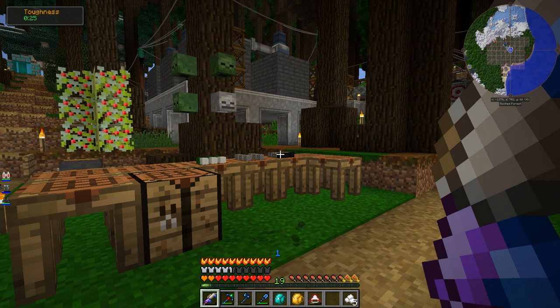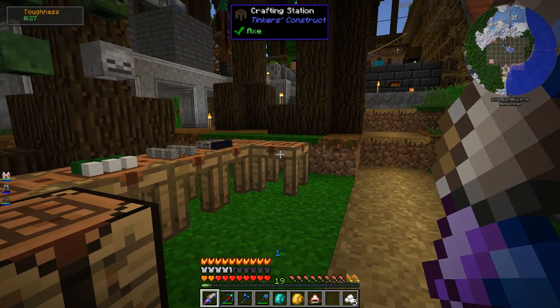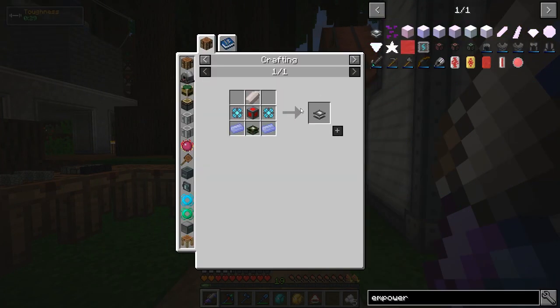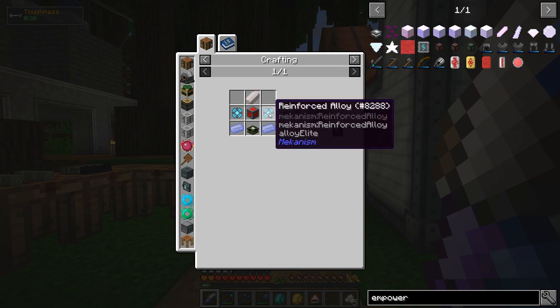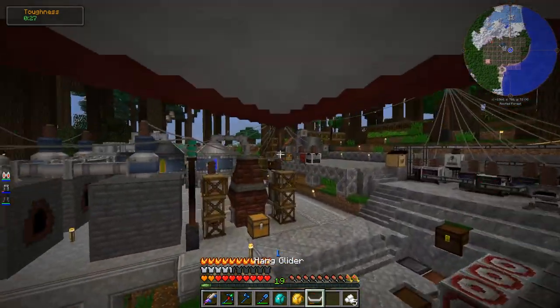I've done a pretty massive amount of stuff between last episode and this one. I knew I needed to get a lot of things ready for this episode if I want to be able to do oil power, which I do. So I've gone ahead and done it. This stuff here is just for the actual oil generators and oil presses. But before that, in getting all the stuff ready for the Empowerer, let me show you what I've done.